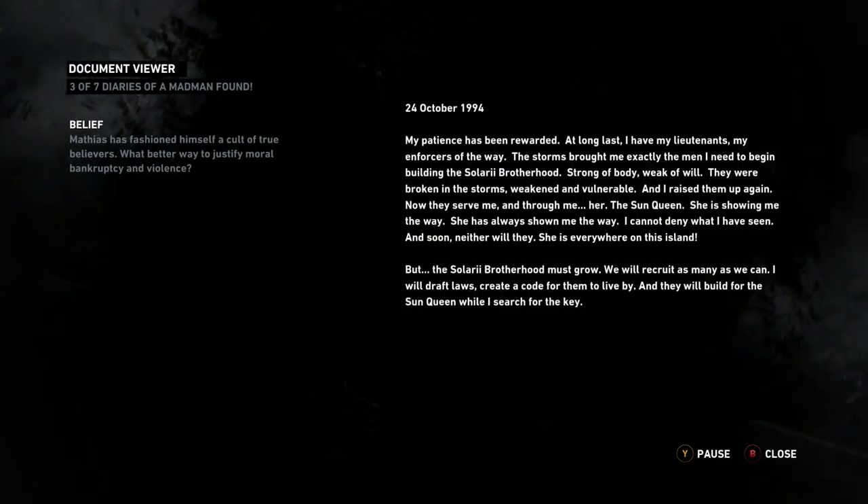My patience has been rewarded. At long last I have my lieutenants — my enforcers of the way. The storms brought me exactly the men I need to begin building the Solari Brotherhood. Strong of body, weak of will. They were broken in the storms, weakened and vulnerable, and I raised them up again. Now they serve me, and through me, her — the Sun Queen. She is showing me the way; she has always shown me the way. I cannot deny what I have seen, and soon neither will they. She is everywhere on this island. But the Solari Brotherhood must grow. We will recruit as many as we can. I will draft laws, create a code for them to live by, and they will build for the Sun Queen while I search for the key.